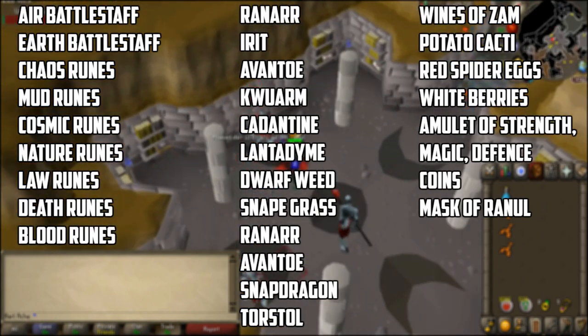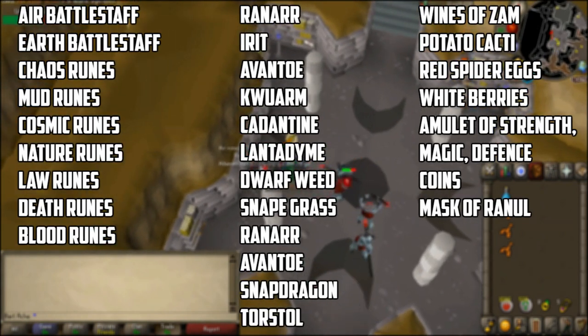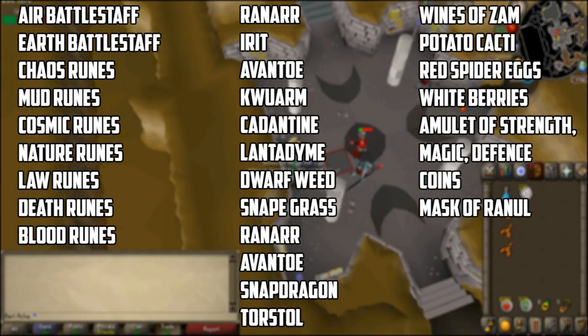The seeds worth picking up are snapegrass seeds, ranar seeds, avantose seeds, and the undead druids also rarely drop snapdragon seeds and tortal seeds. Some interesting drops worth money that are somewhat commonly dropped are noted wines of zamorak, potato cacti, red spider eggs, and white berries. They also drop alchemizable amulets such as the amulet of magic, defense, and strength. They drop coins as well, and a super rare item, the mask of ranul or renewal, worth 45k and a brand new item only dropped from them.